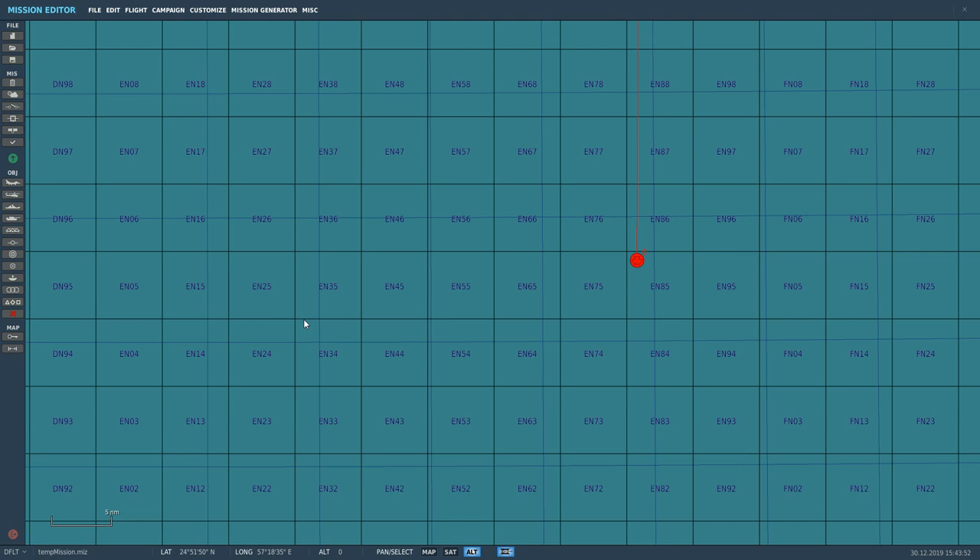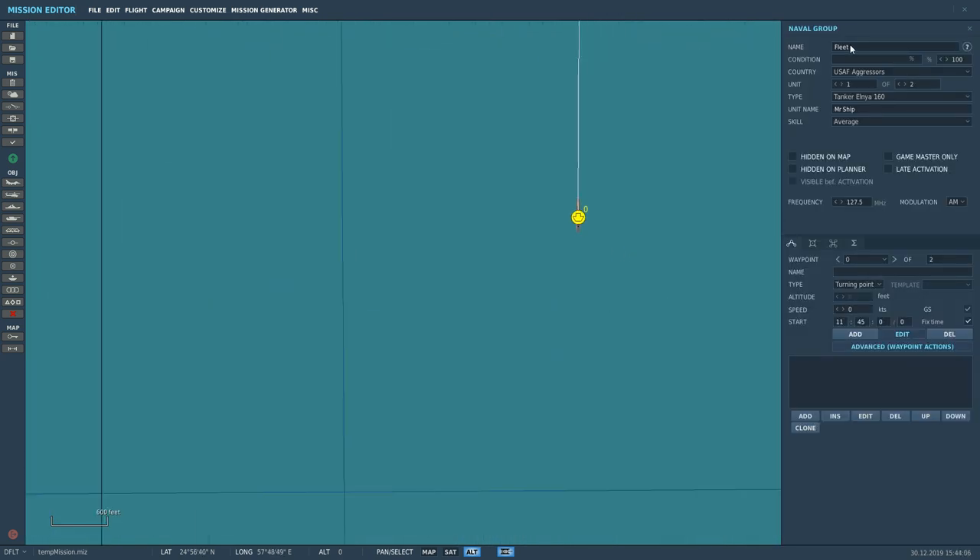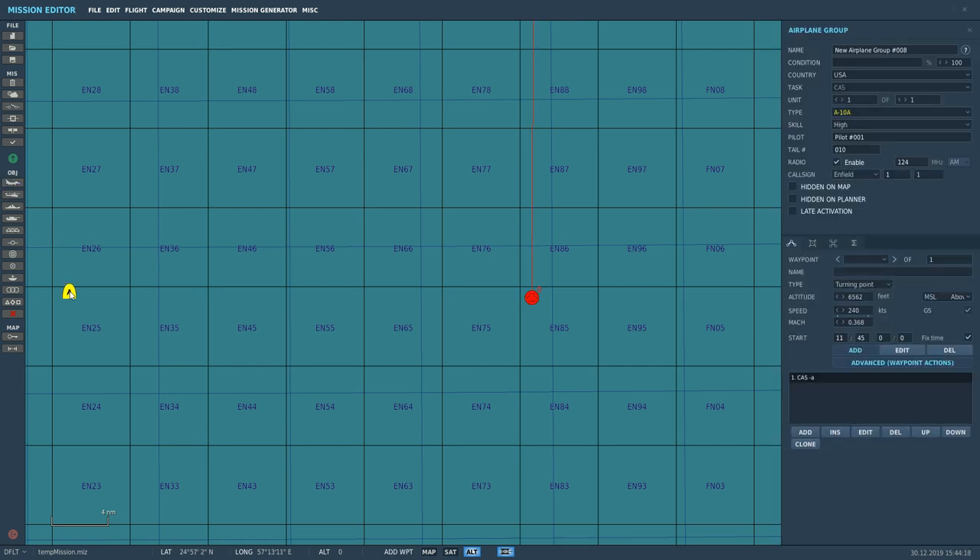This missile has to be set up in the mission editor — as in real life, it will be set up by the ground crew. So here we are in the mission editor. Here is a hostile fleet of multiple ships. The group name is Fleet. We'll place us here 30 miles out to the west, heading in this direction.